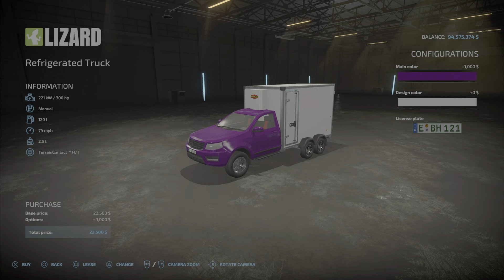You can go purple and make the trailer green, or yellow, or whatever color you'd like. There's license plate configuration as well. The paint colors are going to cost you an extra $1,500. Here we have one in glorious pink and green.